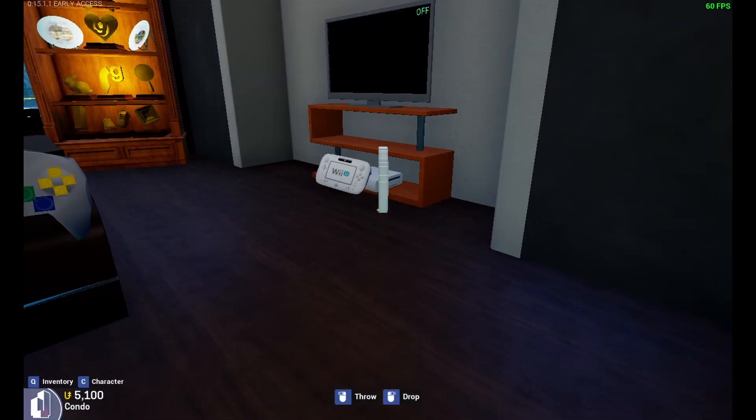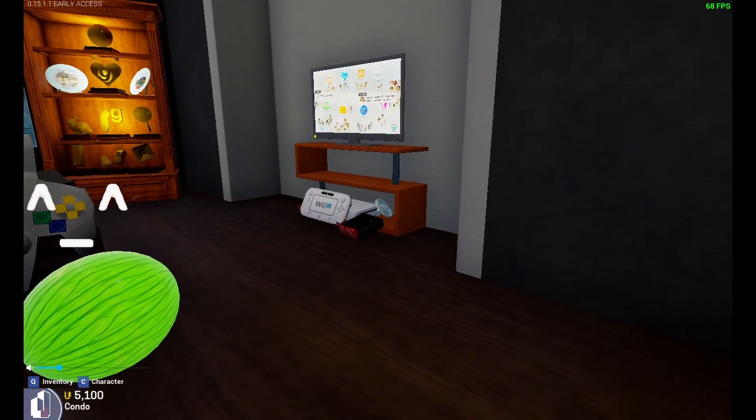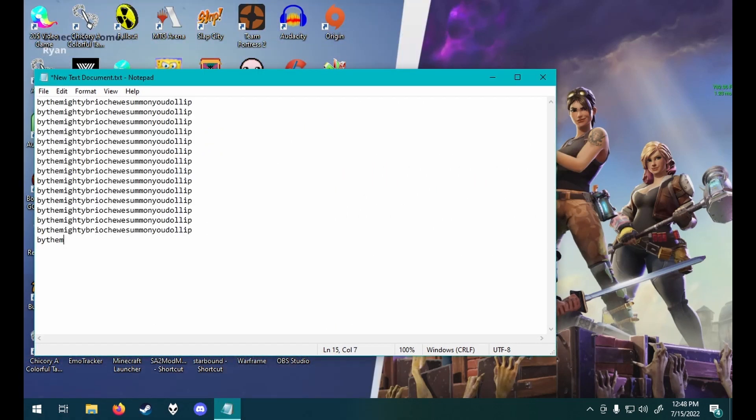You are ready for the final step. Once you've plugged in your Fortnite cartridge into your Wii U — don't forget the expansion pack — go to your computer and open Notepad. You must write 'by the mighty brioche, we summon you Dollop' 1,000.41 times in that Notepad. Save it and entitle it dollopinfortnite.png. Do not use macros. She will know. And will get you.